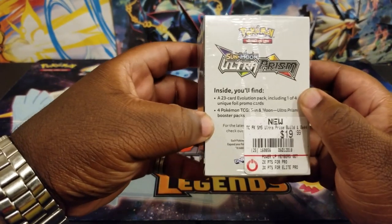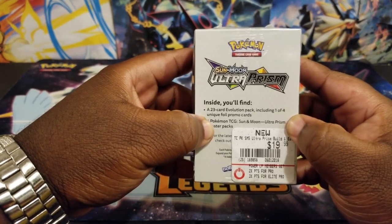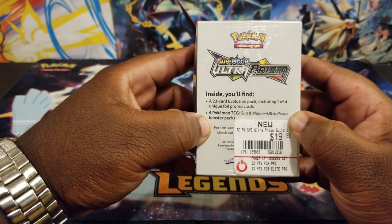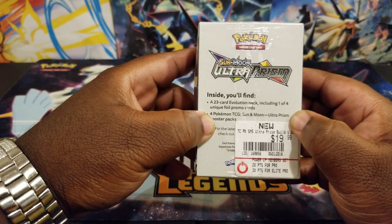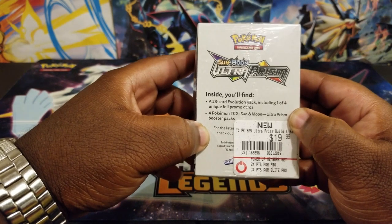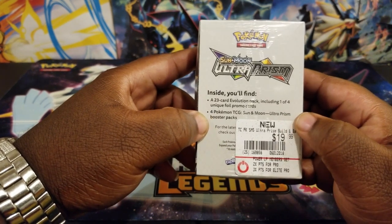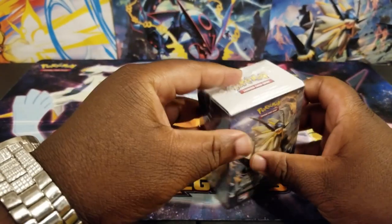So it looks like inside you'll find a 23-card Evolution Pack. I wonder what that's all about. I've never opened one of these up before, so I'm really excited to see what's in here. Including one of four unique foil promo cards — we'll see which one I pull, and you guys can let me know what the other three are in the comments below. It also comes with four Sun and Moon Ultra Prism Booster Packs. Let's see what's inside.